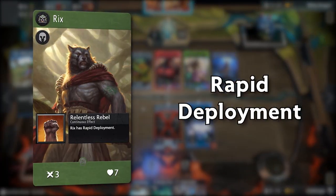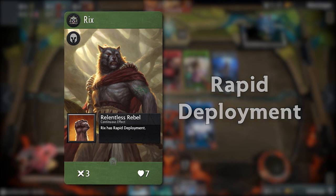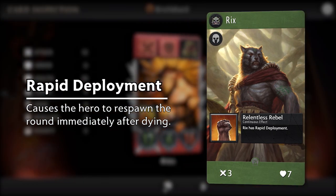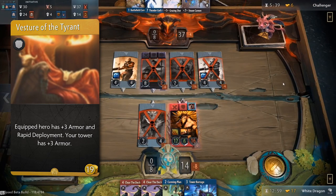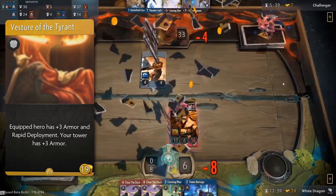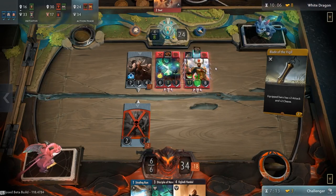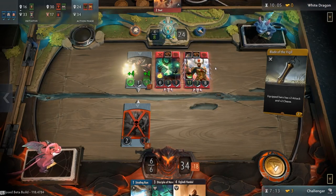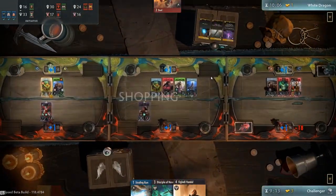Let's start with Rapid Deployment. Heroes with Rapid Deployment can return into play at the start of the next round when they die, instead of having to wait out a round. Vestor of the Tyrant is an item that gives a hero Rapid Deployment in addition to giving it and your tower plus 3 armor. Something to keep in mind is that when a hero dies, cards of the same color cannot be played in the lane until the hero is back. Rapid Deployment helps speed up this process so you can get back to playing cards in that lane.